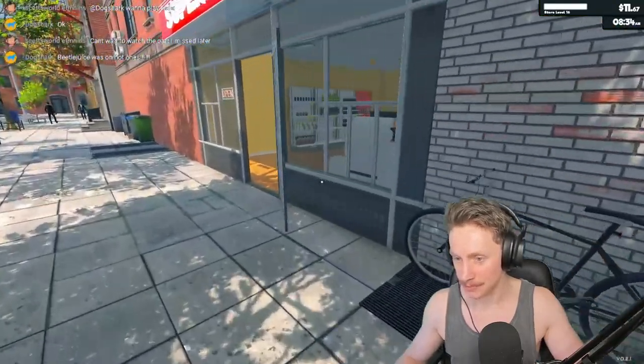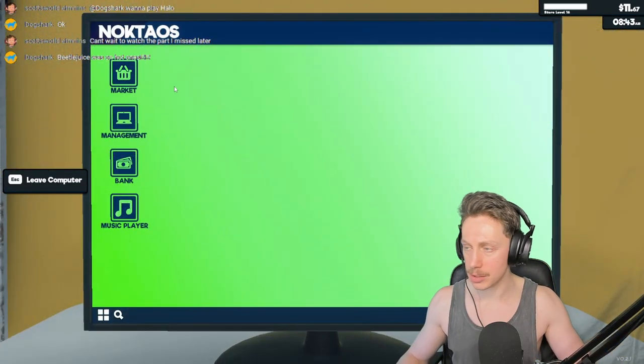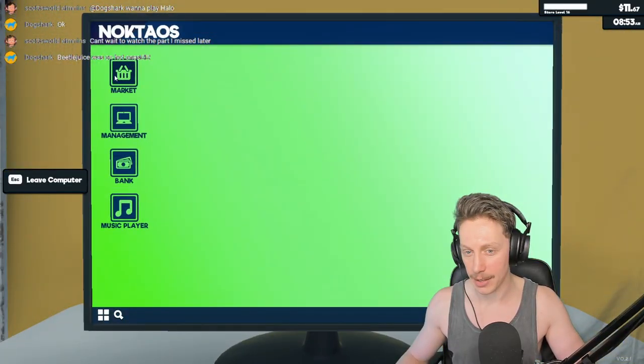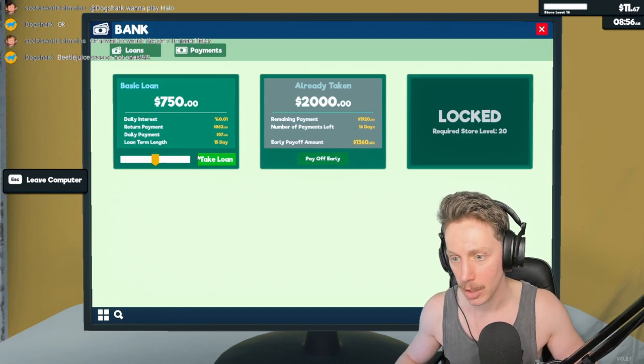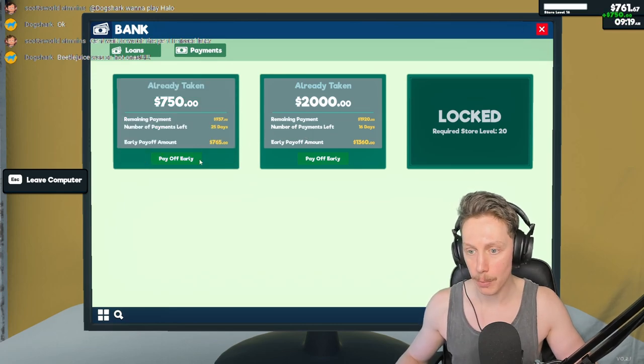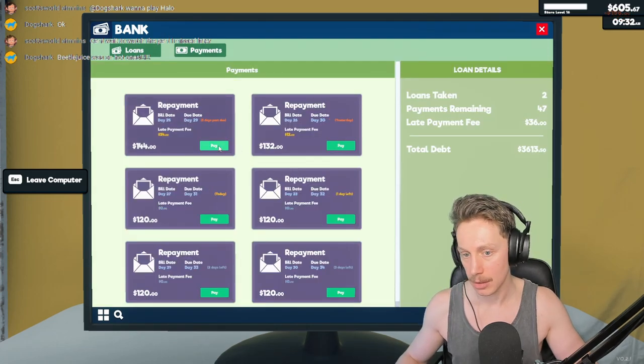The restocking was a little broken last time. We'll come in here and probably wait until we sell something first — we have absolutely no money unless we take out a loan. We can take out this basic loan, 750 bucks, and expand the supermarket. We'll maximize the repayment time and just pay it off early. We won't let the compounding interest get us. Oh my god, all of that is really expensive!